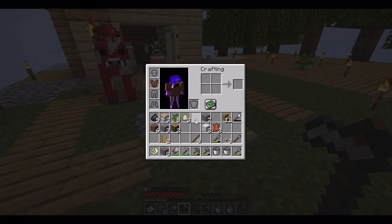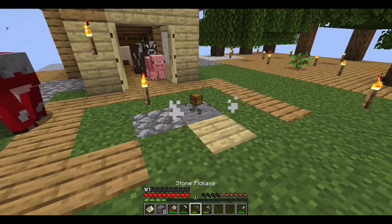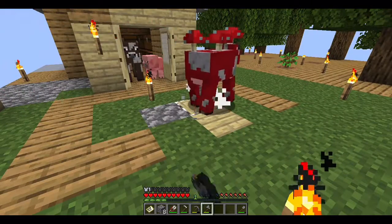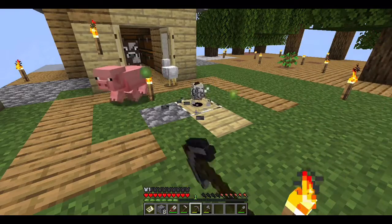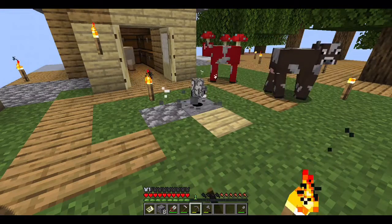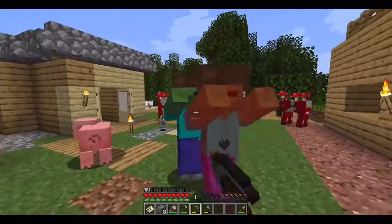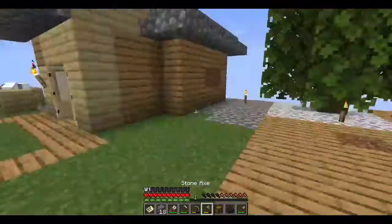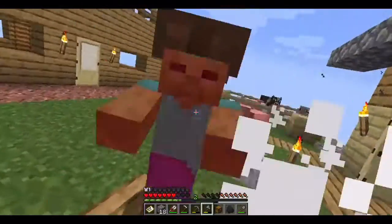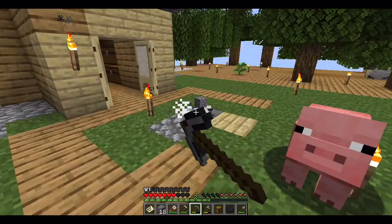I'm just trying to get some blocks, because I need some blocks to build the base of the swimming pool. Excuse me, sir, you need to move — these animals need to go in a pen. And you're not an animal, you can go now. You can go use them — you zombies, go away! Give me a leather helmet then. Oh my God, these guys are not messing around. Phew, that's scary.